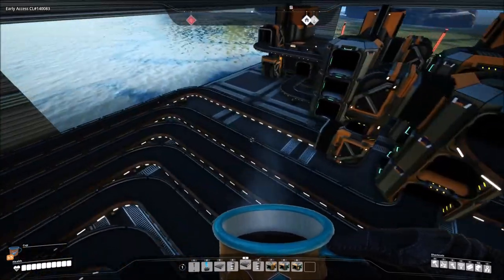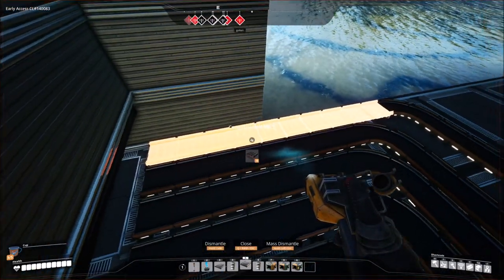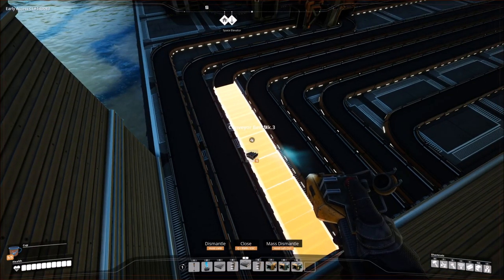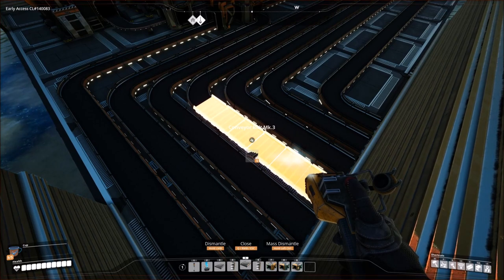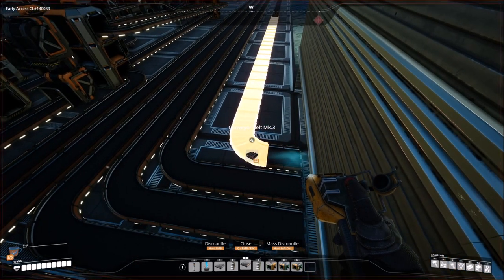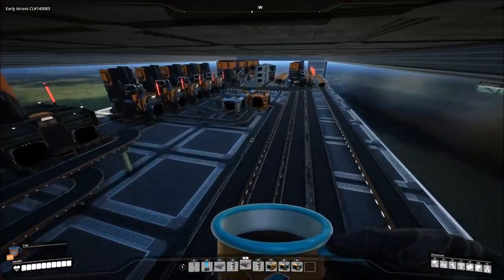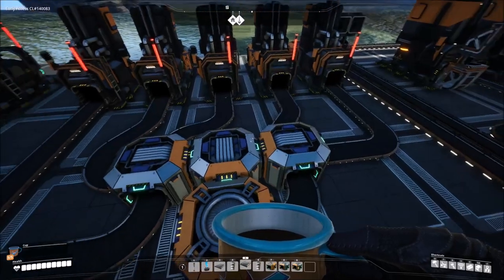The first line coming in is going to be your copper ore, then iron ore, then caterium ore. The fourth one is going to be raw quartz, the fifth will be limestone, six will be coal, and seventh will be a second iron ore. I'll show you why that is when we get over there.